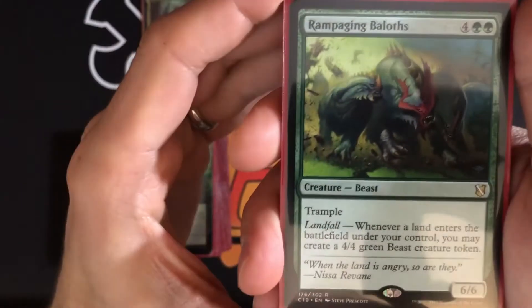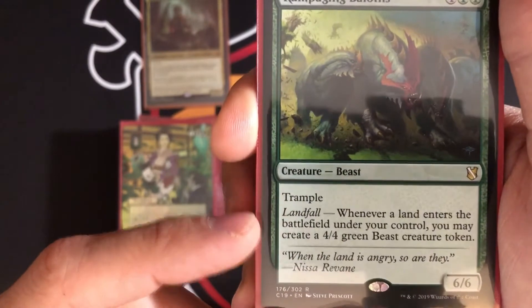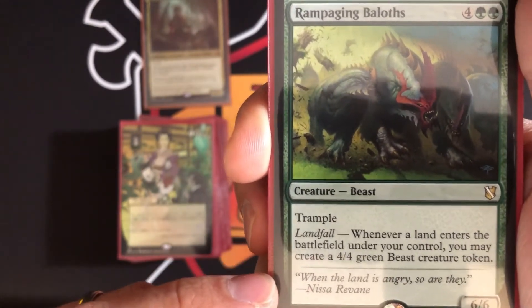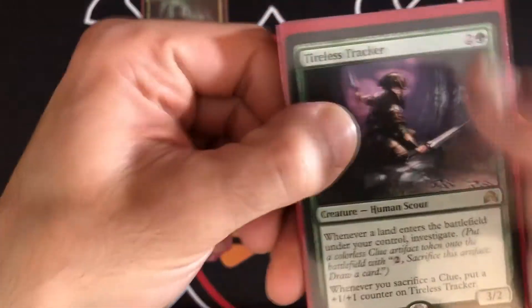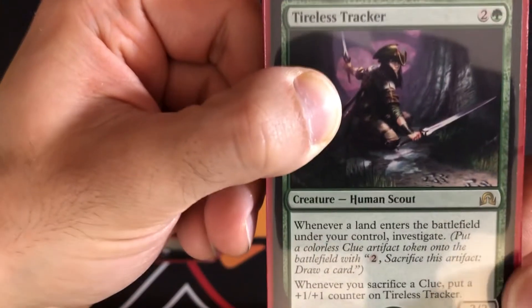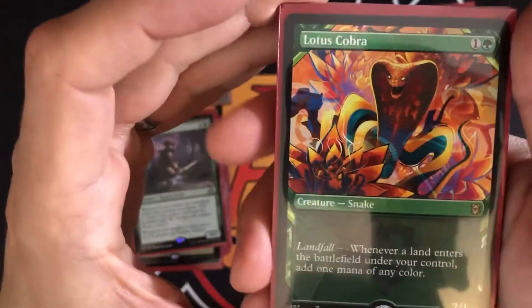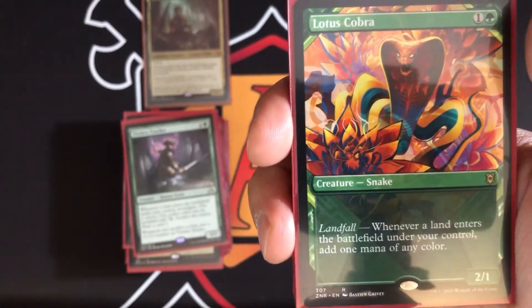Rampaging Baloths — six-mana 6/6 with trample. Whenever a land enters the battlefield, you get a 4/4 green Beast creature token — so we're going wide with tokens. Tireless Tracker has a landfall ability: whenever a land enters the battlefield under your control, investigate, creating a Clue token you can sacrifice for two mana to draw a card. When you sacrifice a clue, you put a +1/+1 counter on Tireless Tracker. Lots of synergy — landfall, things to sacrifice.